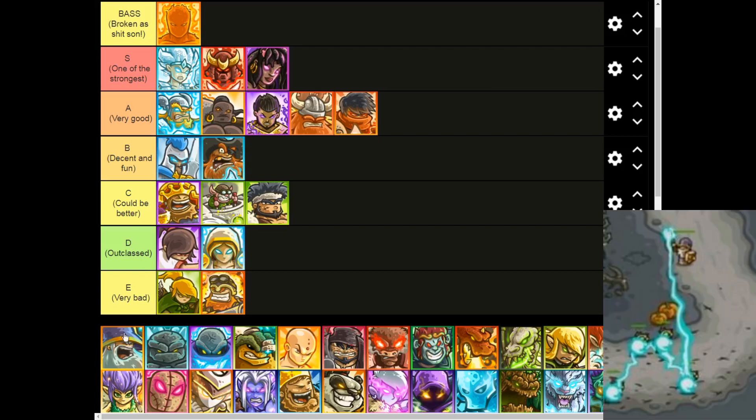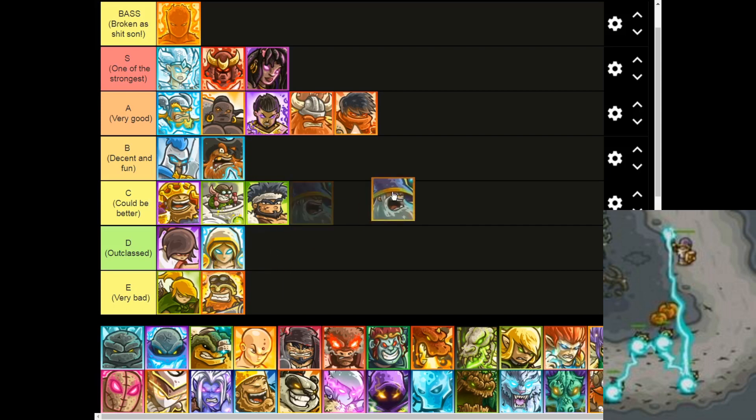Moving on to Nivas — kind of an interesting hero. The concept is cool and he has decent abilities, but the Disintegrate is pretty much the weakest instakill in the game. The missiles are a bit questionable as far as aiming goes. And he is pretty much the squishiest in the game. C tier — I feel like you need some improvements.